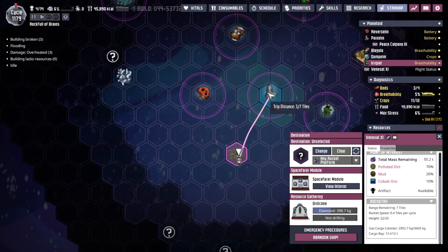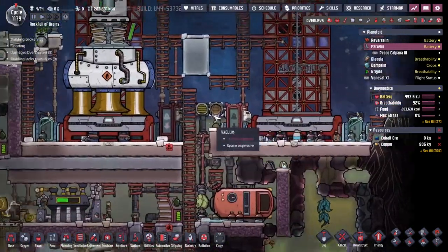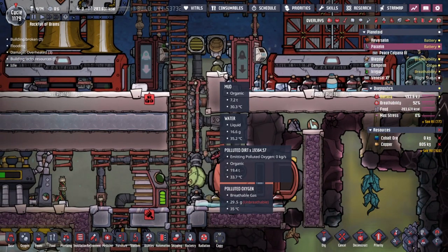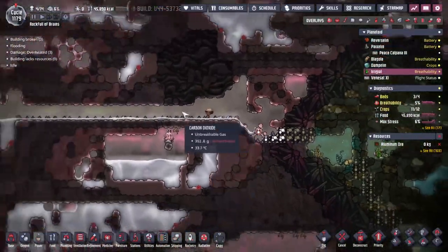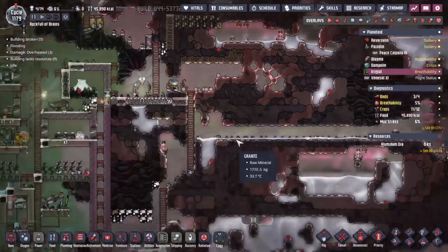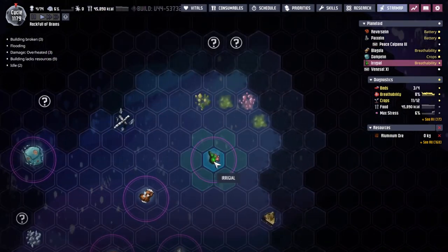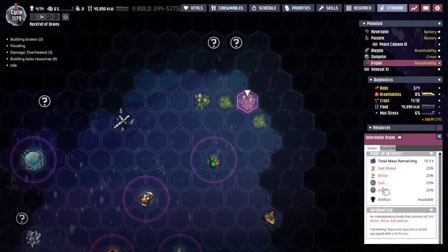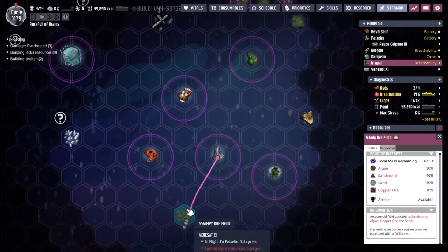We need to change the destination back to Piaxlin, which will have an unloader up here that dumps all the stuff straight down here. We haven't done anything with the mud or polluted dirt — 7 tonnes of mud, 19.4 tonnes of polluted dirt. We should send that polluted dirt somewhere that would like it. I think even Irrigal — feeding the polluted dirt to the poke shells here, because they do eat polluted dirt. Maybe we just need to get a rocket flying from here. There's copper there but no polluted dirt, so maybe we'll have to use the swamp field.